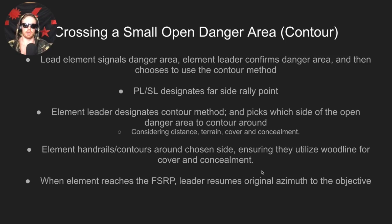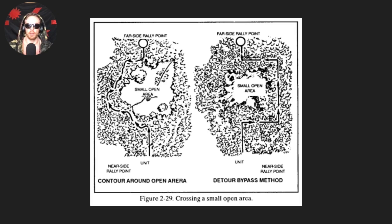The whole unit contours or handrails around the chosen side, staying close enough to the wood line for cover and concealment without losing sight of the open danger area. Going too far into the wood line risks losing orientation and going badly off azimuth. Once the far side rally point is reached, the leader resumes the original azimuth. Keep a pace count throughout — it will be slightly off due to extra steps, but you can recalculate from the far side.